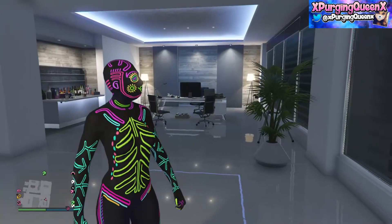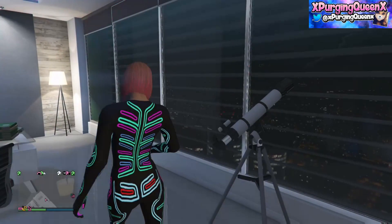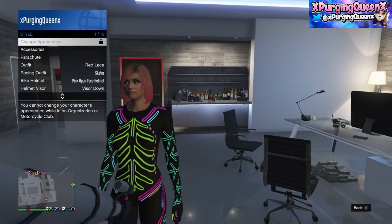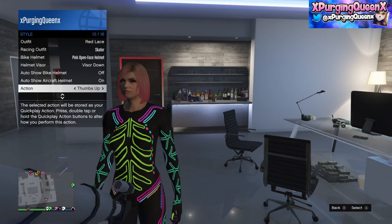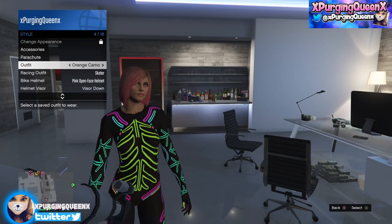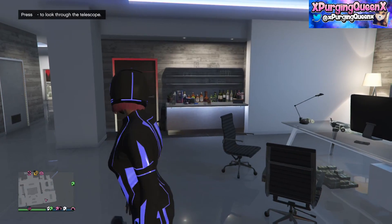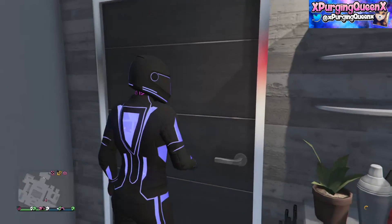Run past the telescope, clicking run on the D-pad to look down into the telescope. If you do this correctly, you'll freeze and your mask should come off just like mine has. If you look down the telescope, you'll need to do the glitch again. Once you've stopped and your mask has come off, open up your interactive menu, go down to style and we're going to select to wear the deadline outfit that we saved before. As you guys can see, the mask of the body suit has slightly glitched underneath the deadline outfit.